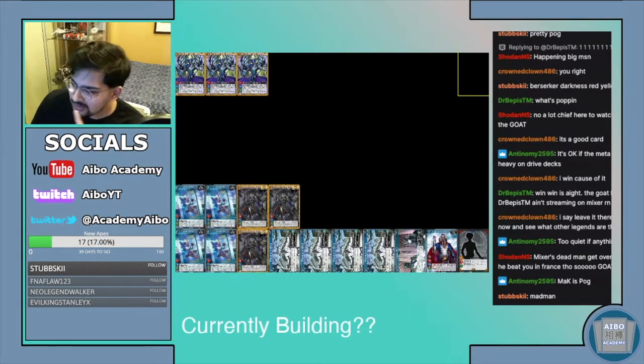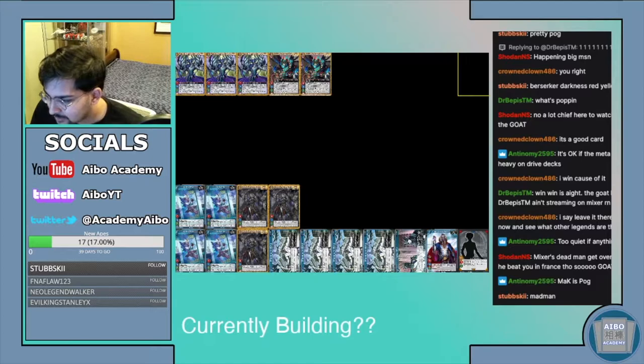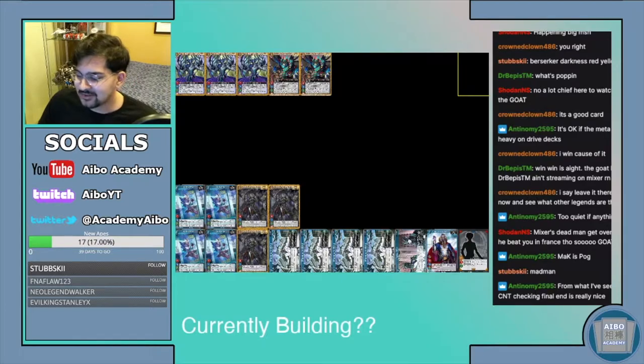Let's do the counters. I need some Final End — it's really good but very expensive. I think I'm happy with just two. I may have to cut Viola but I really like Viola. Here's the big one — mandatory four of — the card that makes darkness good. Counter checking Final End, yeah 100%. I think darkness out of every deck in the game actually has, with set two, the best feeling counter lineup, which is kind of crazy because it had the worst in set one. We've got to play four of this dude.